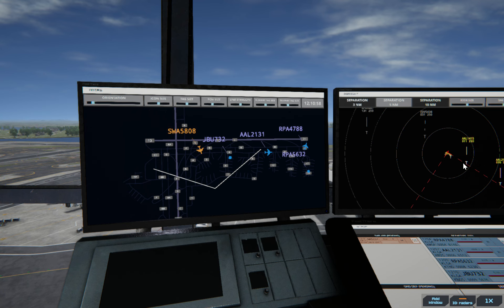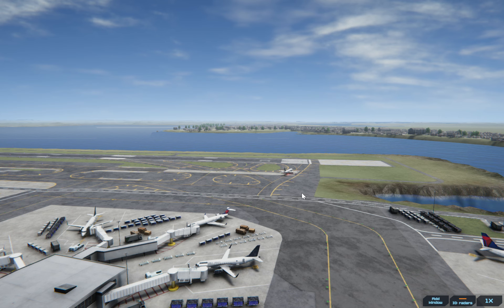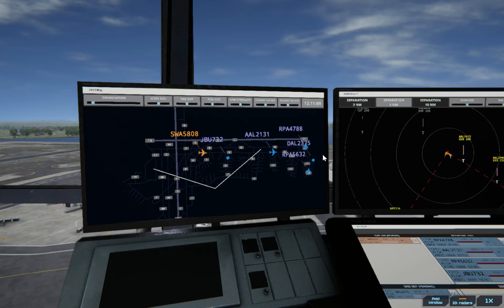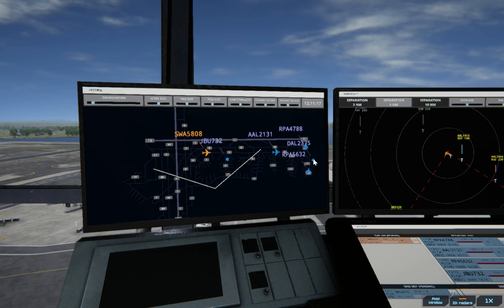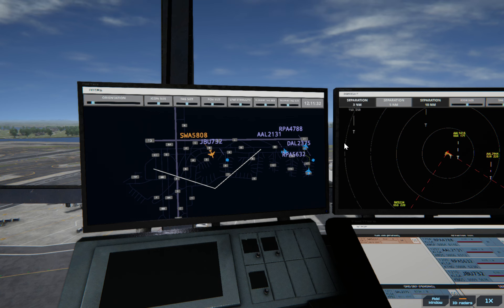This one should be landing any minute. LaGuardia Ground, Delta 2375 with information Bravo, requesting push and start. LaGuardia Ground, Brickyard 5632 ready to taxi. Let's give this Brickyard one taxi clearance first, then we'll clear this Delta one. Delta 2375, stand by. Let's make sure this one's not going to get blocked by the JetBlue one. Brickyard 5632, runway 31.